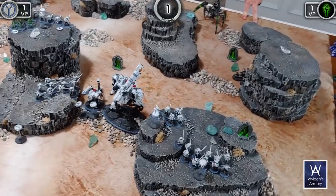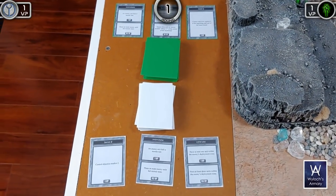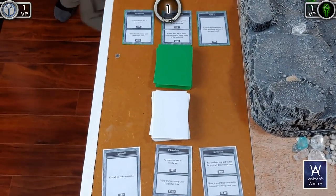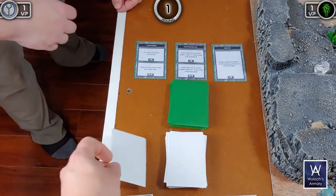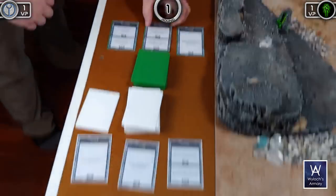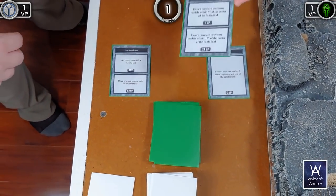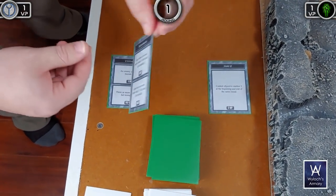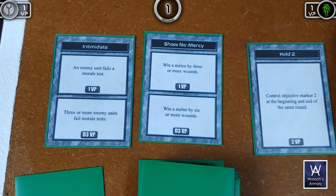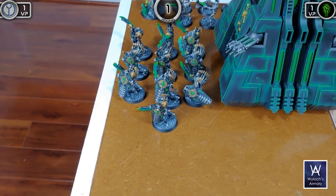End of round one — checking objectives. Neither achieved anything. Bill discards Intimidate since Seabass will never fail morale tests and draws Purify — destroy an enemy model with psychic — but he's already done that so no point. Seabass discards Outmaneuver and draws Show No Mercy: win a melee by three or more wounds. Let's do some ambushing.